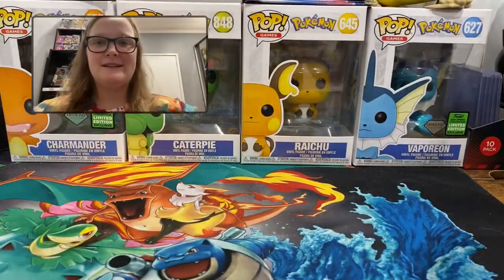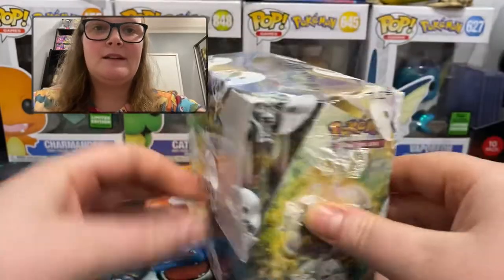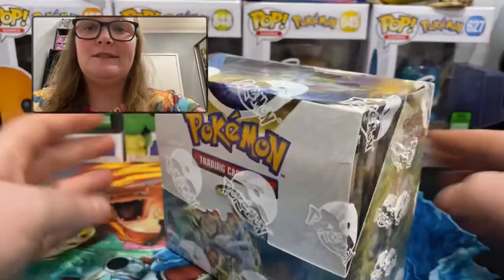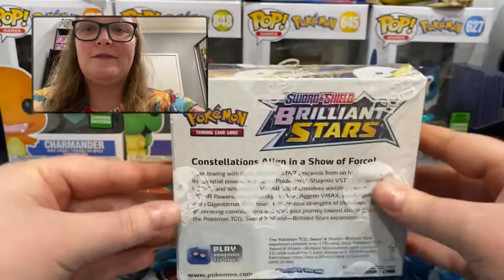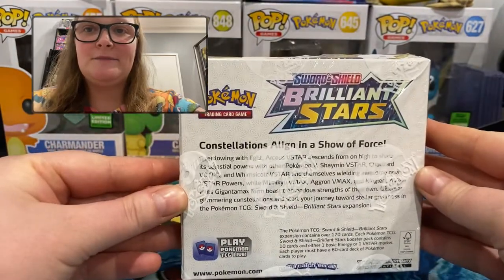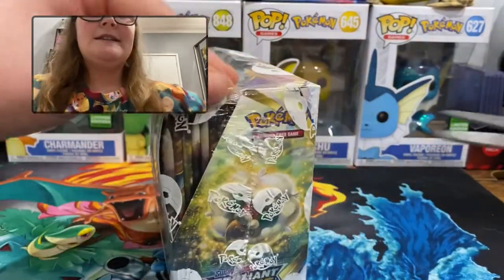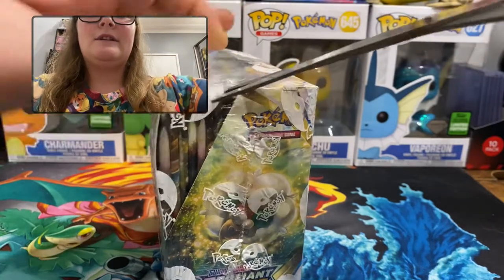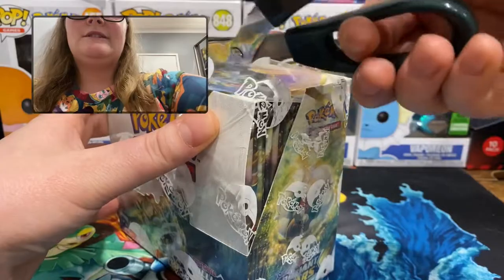Here it is at close-up. We have the booster box Brilliant Stars, with some familiar Pokemon featured here. Very cool — Brilliant Stars. So there are V-Star cards now instead of V and V-Max, so there are quite a few things different in this set.